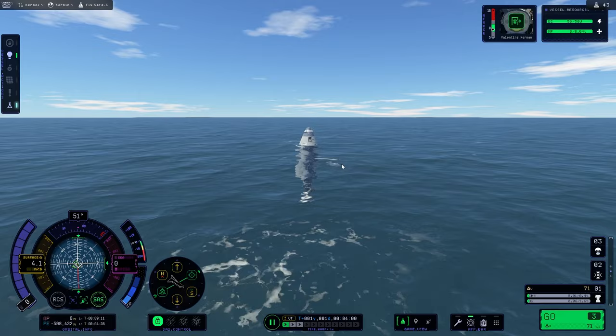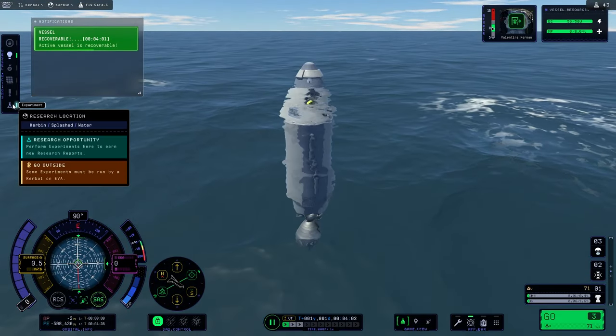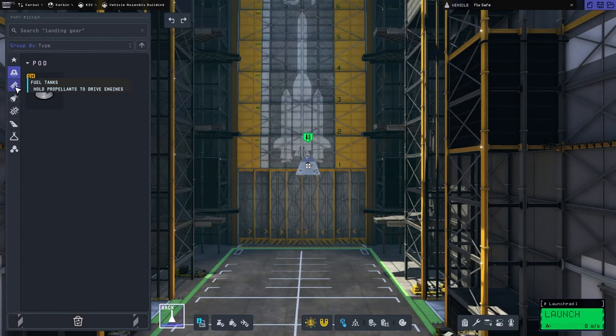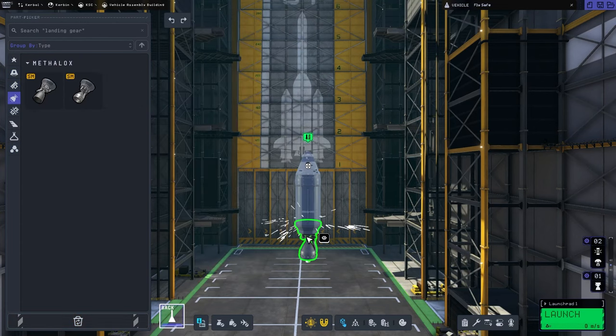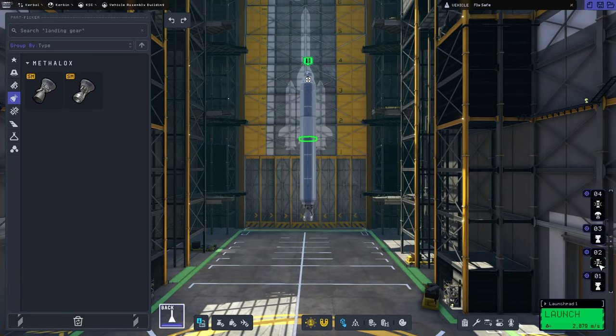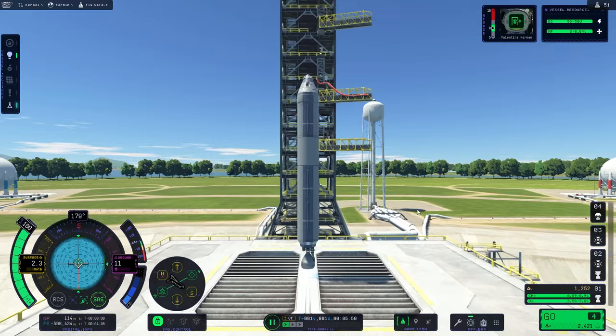Now that we have that done, we need to get up to 70 kilometers. I actually go back to the ship and do a little propulsive landing just for style points. So here we are — let's go up above 70 kilometers. To do that we're going to have to slap a ship together.